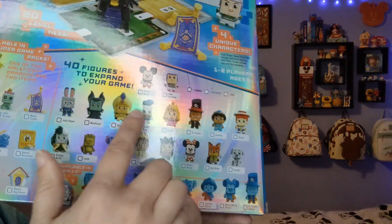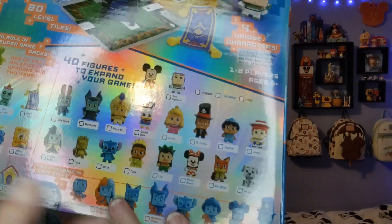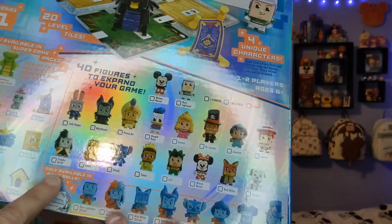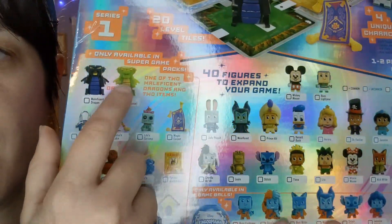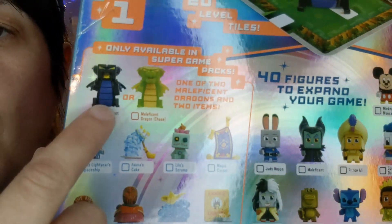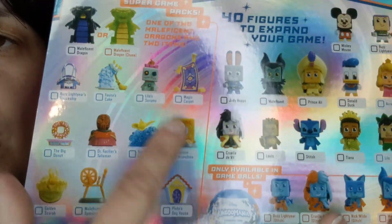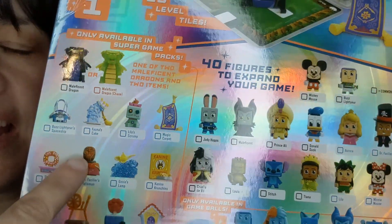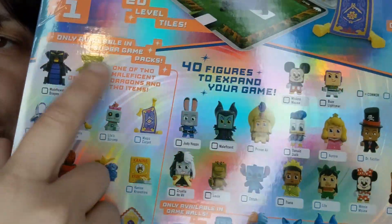There's a whole game involved with this. These figures are just the coolest, cutest things - they kind of remind me a little bit of Adorables but also remind me of Funko Pops. I thought these would be really cool to collect. Over here you have the one I just got, which is the chase Maleficent, plus the regular one and all these game pieces. This pack will have six figures and I don't know which six it'll have.